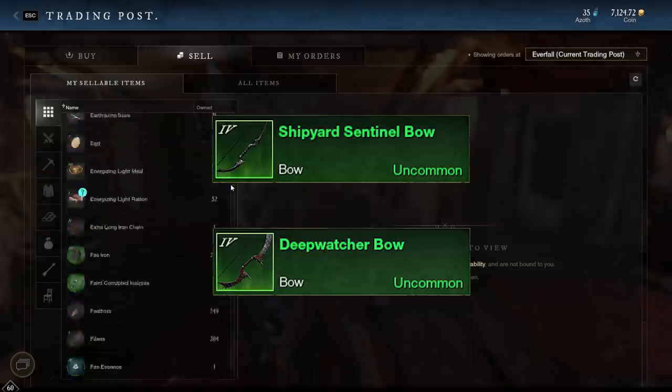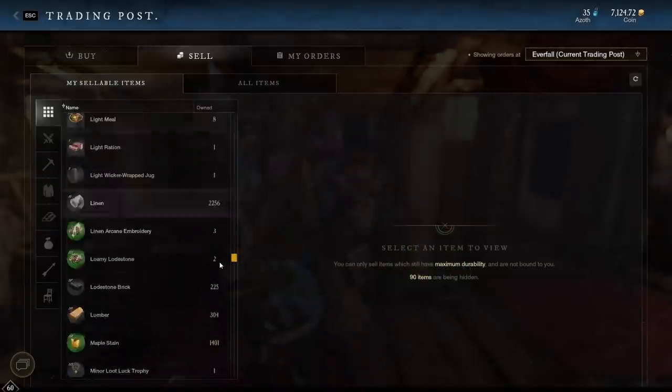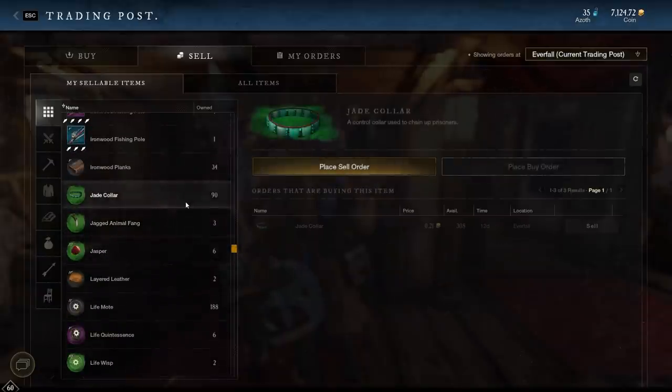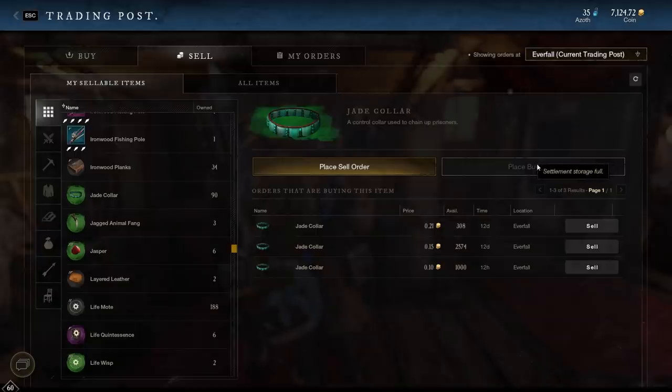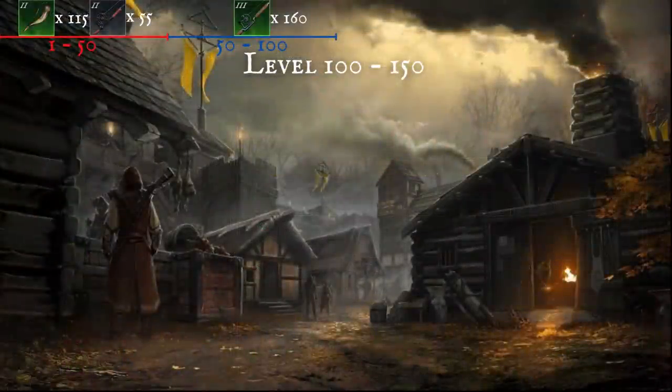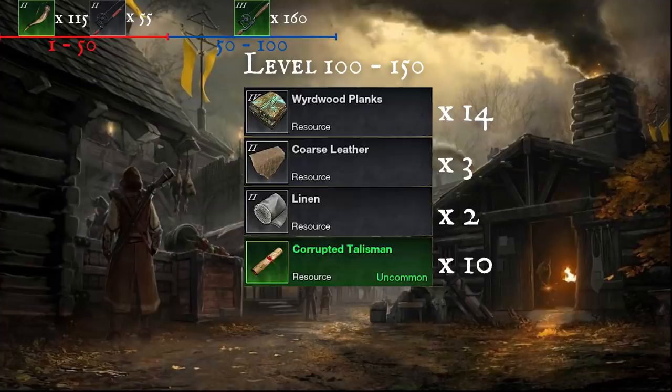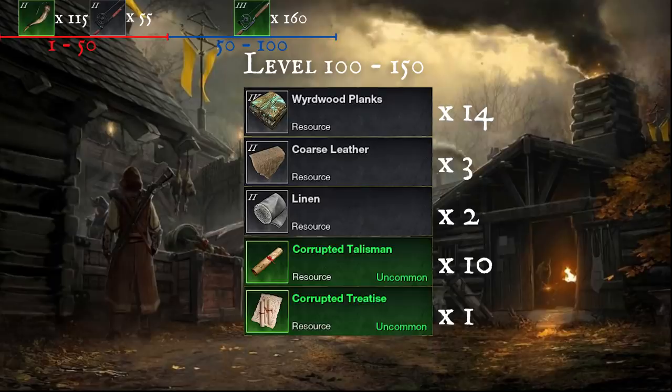Now the trouble of making these is that they require expedition materials to craft. You may have already noticed that you cannot search for these materials, but you can actually still buy them through the trading house. The best way of finding them is to have one in your inventory already and find it in your sellable items tab, like I've just done with jade collar. These bows take 14 weirdwood planks, 3 coarse leather, 2 linen, 10 of the basic expedition material, and 1 of the uncommon. Because it's really difficult to find and buy these materials, buy orders really work here, so you need to take advantage of this. But the prices will vary server to server, so you should first check to make sure it's even possible. If not, stick to the fishing rods.